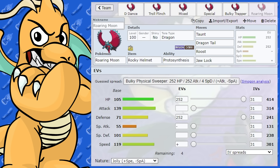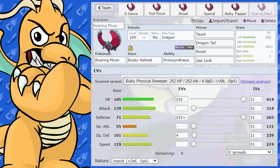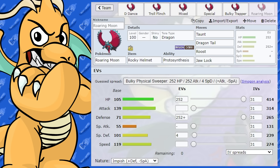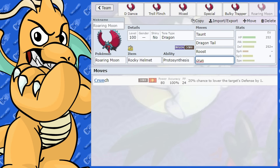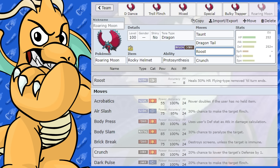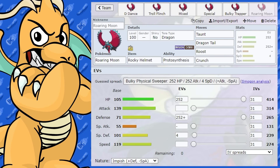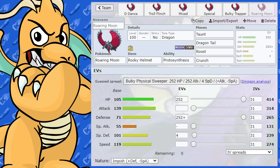I'd go more defensive on this set. This would be like a defensive Roaring Moon, which is kind of cool. You could get Stealth Rocks support going, then Dragon Tail and Crunch to do some damage — Dragon Tail stops a swap. So we've got Crunch and Dragon Tail, and then Roost to heal up. Any Pokemon that wants to set up, you can Dragon Tail them or just give them a Taunt. I can see some sort of variant of that working, because it does have good all-around bulk.